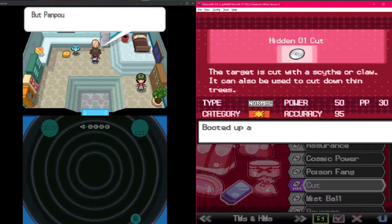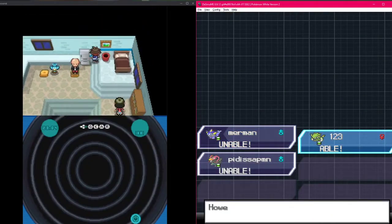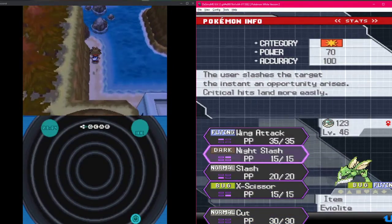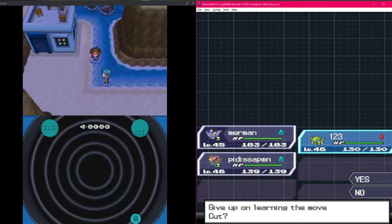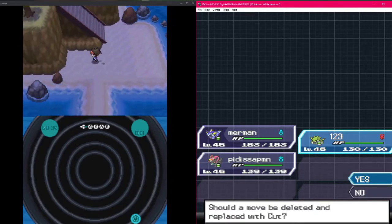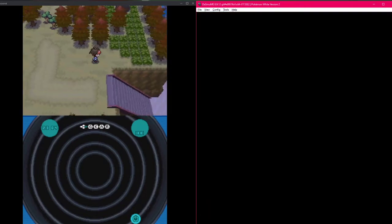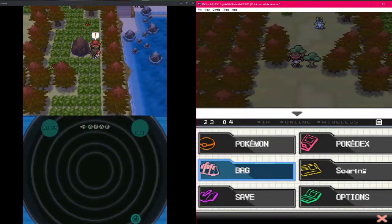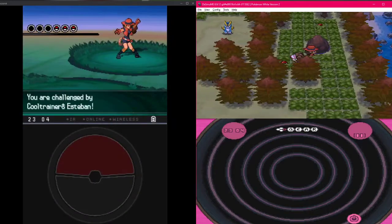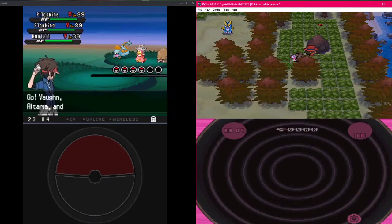I can teach Cut to one of my Pokemon, but I don't want to. I could teach it to Scyther. I don't want to teach it either - if you had a move like that it wouldn't be too bad. We can make a note to come back to it, or go around. There's a triple battle here so I'd dodge her if I were you.